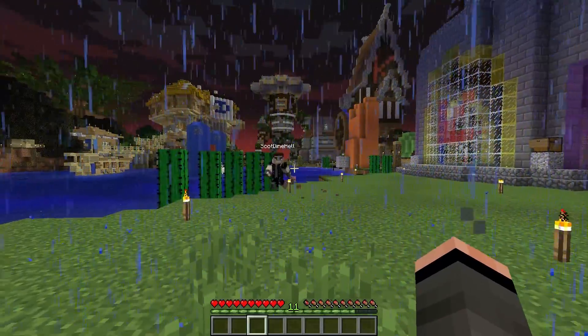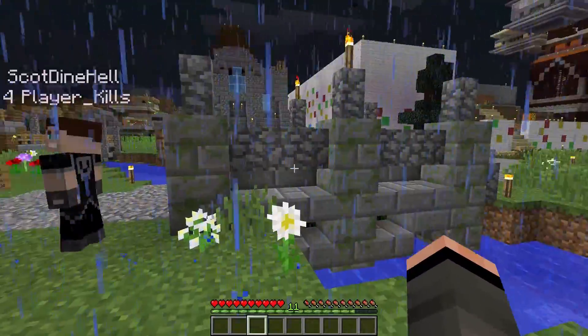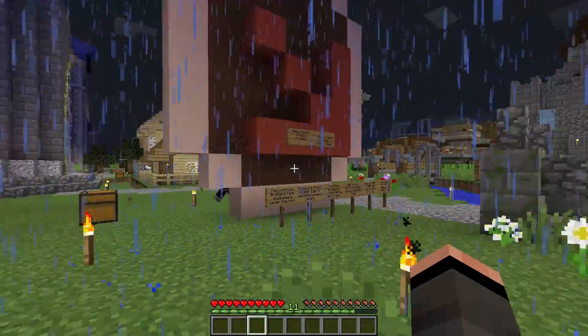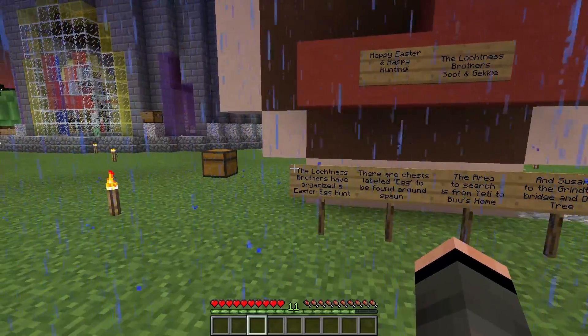Basically, we spread a lot of Easter eggs around in the form of diamond blocks, gold blocks, redstone blocks, emerald blocks, iron blocks — you name it, all those kinds of metal blocks.